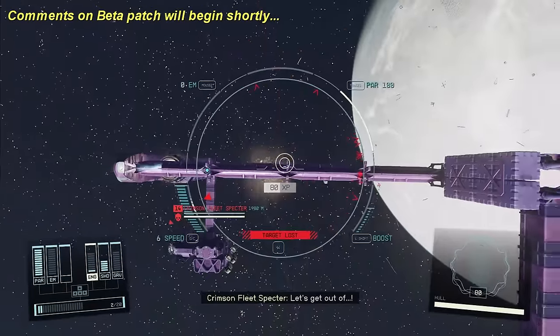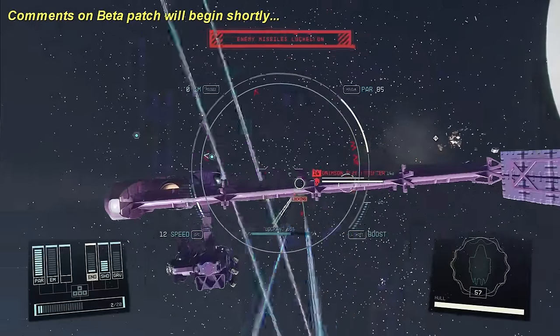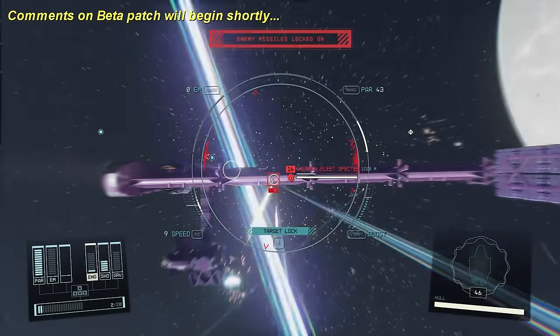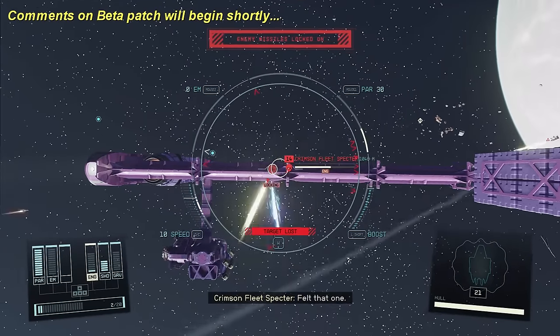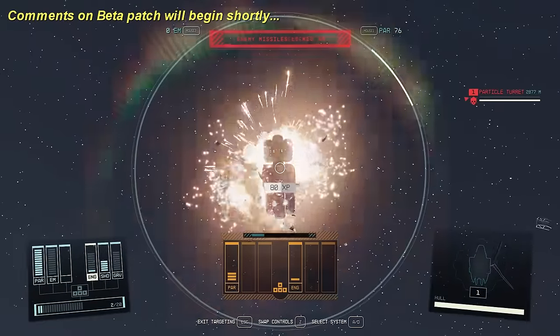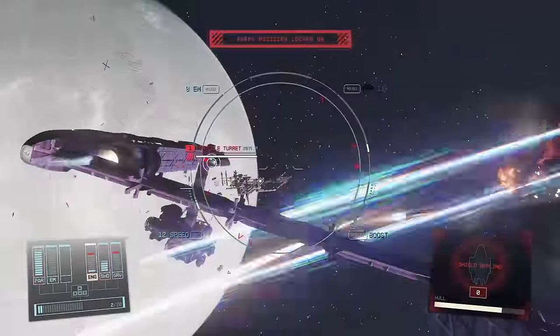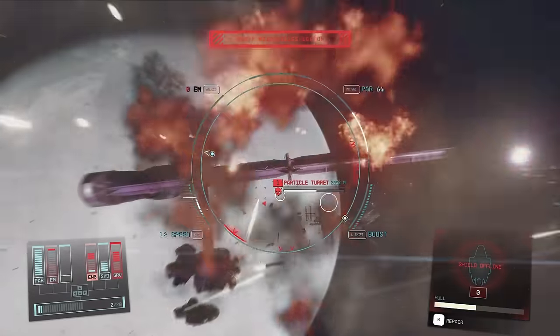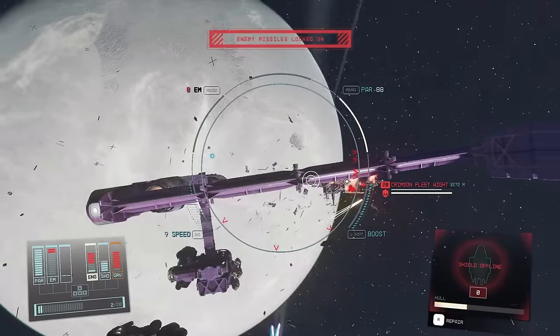Hey, welcome back to Major Slack Attack, your first stop for clinically insane Starfield gameplay. This is part four of my hardcore survival mode run playing on very hard difficulty with some extra special rules of engagement, including we're not allowed to buy ammo, we're not allowed to buy resources, and we can't use any meds that restore health. See the complete crazy details in the video description or watch the first six minutes of part one.